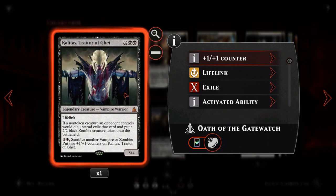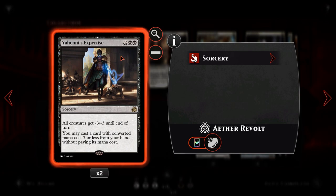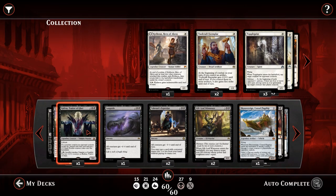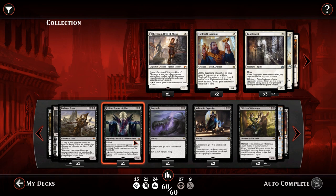Next, we have Kalitas, Traitor of Ghet. For 2 and 2 black, it's a legendary 3/4 Vampire Warrior with lifelink. If a non-token creature an opponent controls would die, instead exile that card and put a 2/2 black zombie token onto the battlefield. We can also pay 2 and 1 black to sacrifice another vampire or zombie — including one of the tokens — and put two +1/+1 counters on Kalitas. Kalitas is actually great with Yahenni's Expertise: since it only deals -3/-3, Kalitas survives but opponent's creatures don't, so we get loads of zombies. Kalitas is super broken and super awesome.